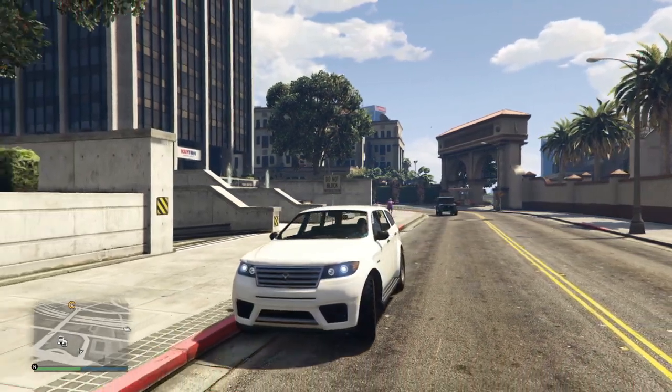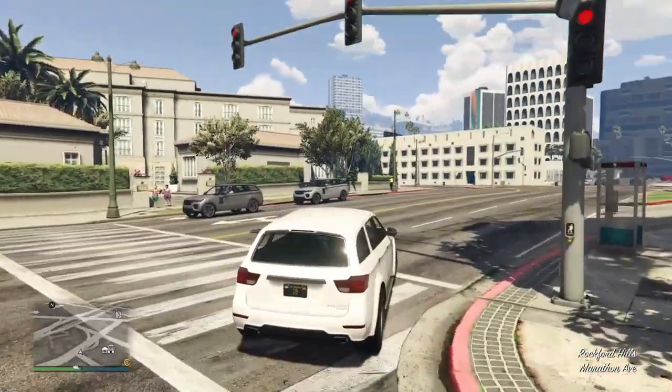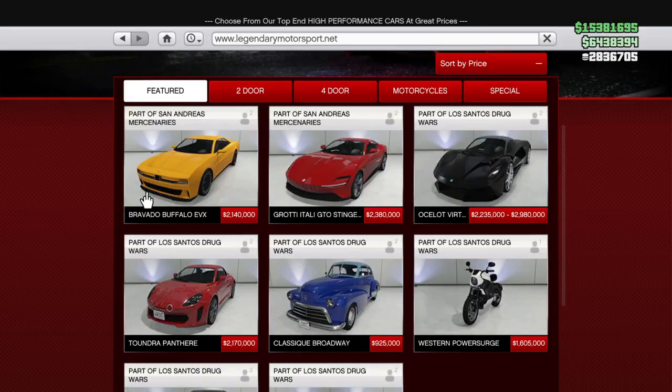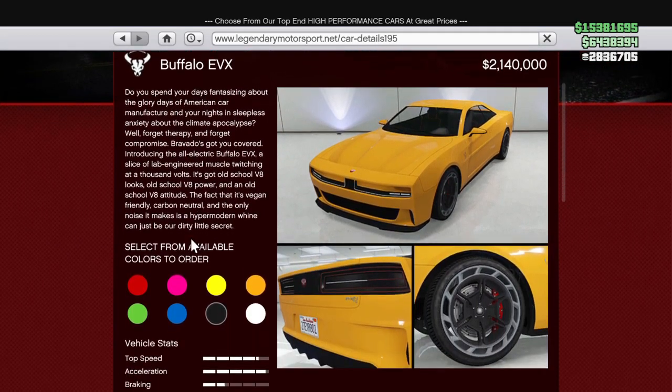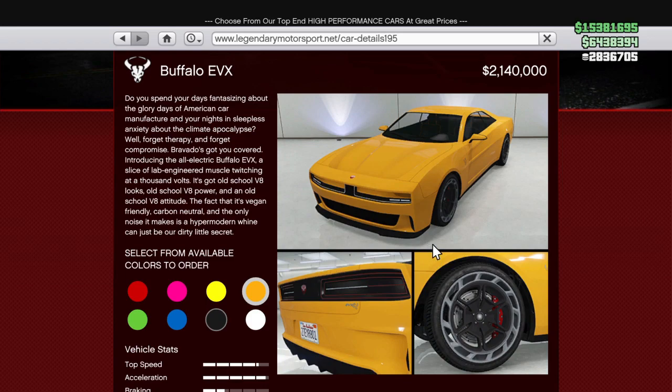Hello friends, welcome to my channel. My name is Mr. SP and we are going to talk about the new GTA 5 Online weekly update — what is just gone new. Talking about new content, we have got a new car on the Legendary Motorsport: the Bravado Buffalo EVX, which is also an electric car.